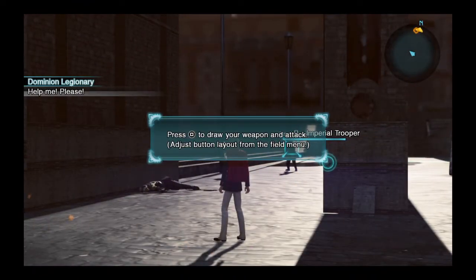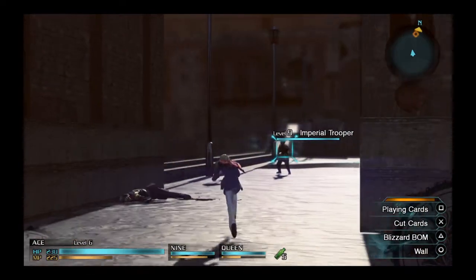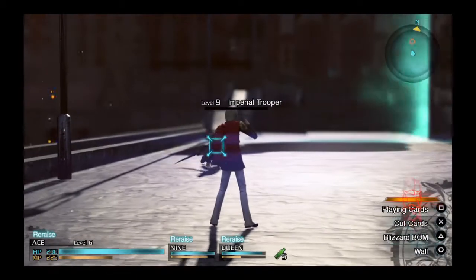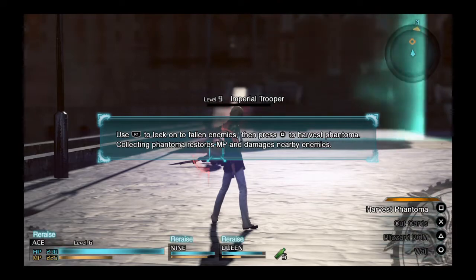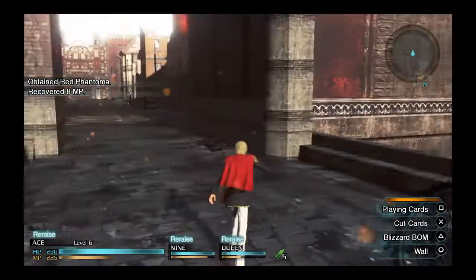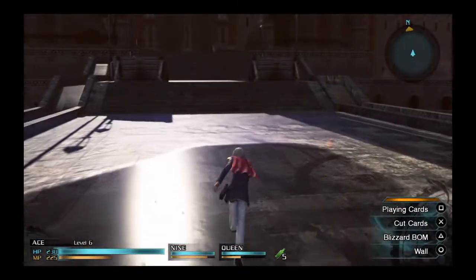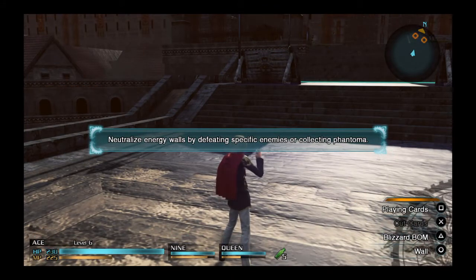Why couldn't I use magic? Just use this weapon to draw an attack. That bar is important, and whenever that aim is red, you can insta-kill, as you can see. Phantoma seems to be like spoils, more so than items. But from what I've seen of later parts of the game, it seems like there's something important about it.